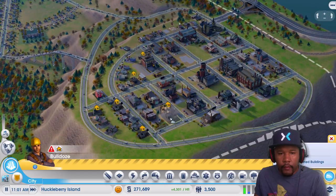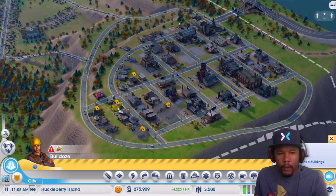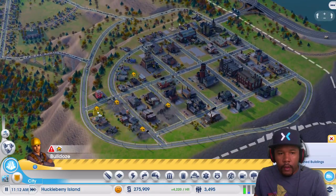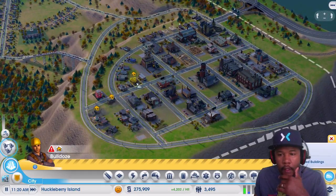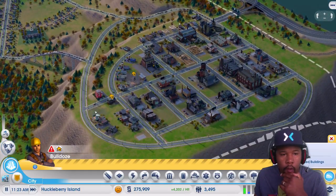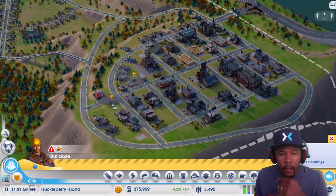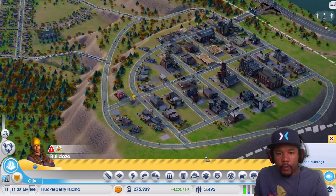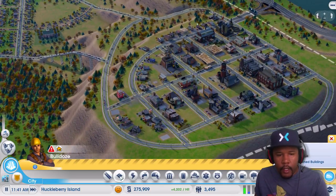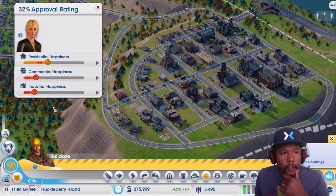A lot of people moved out. Is that all of them? Oh, there's still three more. All right, that should be all of them. Now all of these will magically grow back because I have them zoned. And we're making some money here - $4,200 an hour.